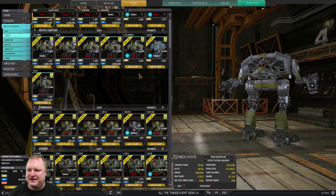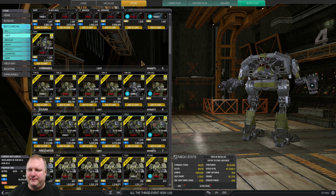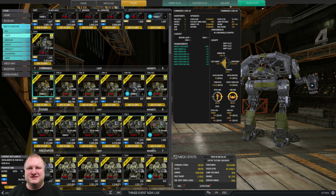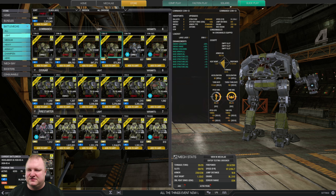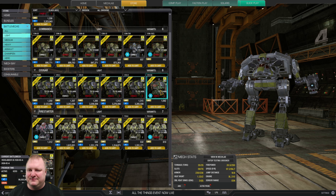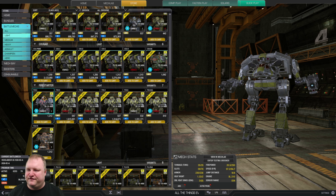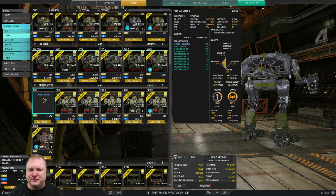If I don't mention hero mechs, it means I won't recommend buying them. Arctic Cheetah: get the Prime if you like light mech clan gameplay. Commandos are all pretty solid — the Depth Snell is interesting as a hero mech with four medium lasers or four medium pulses. If you want to see builds for these mechs, search through my channel. The Cougar is the same story as the Adder — not really widely used.